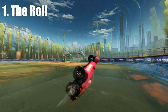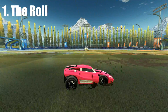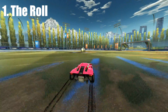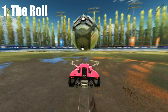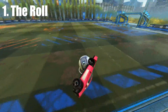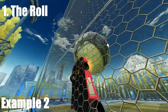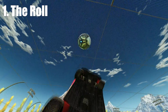Step one is rolling the ball. Before we can set the ball off the wall, you need to get it to the wall. Impulse is going to show how he likes to roll the ball for an easy air dribble. With the roll up to the wall, you want it rolling pretty fast, and you want to back up so that you have a bit of space between yourself and the ball so it rolls up the wall. You just want to back up a little bit and then boost into it and hit it.